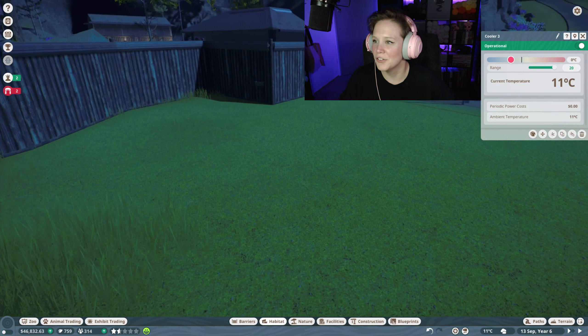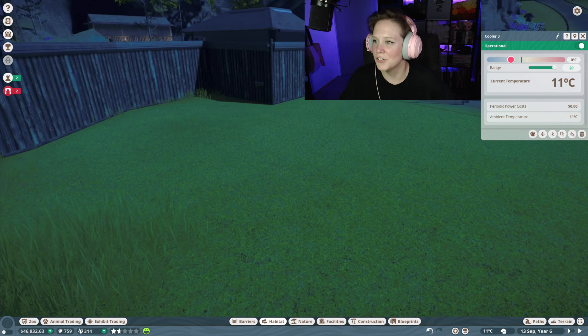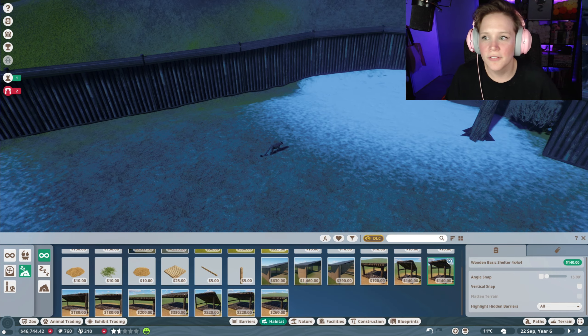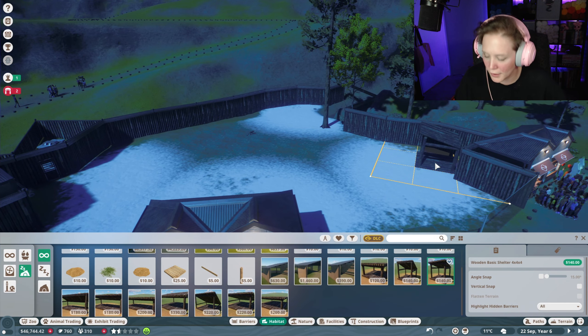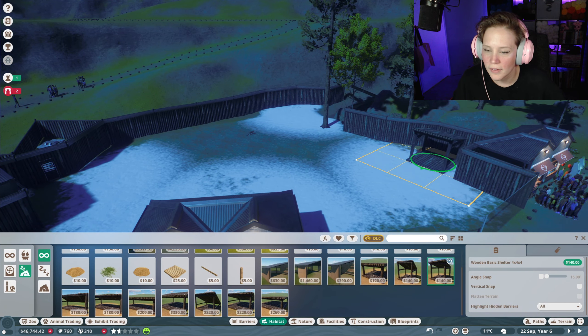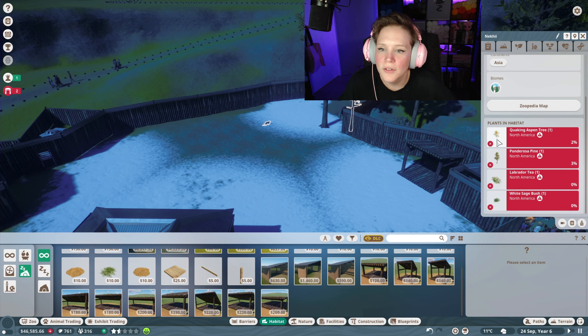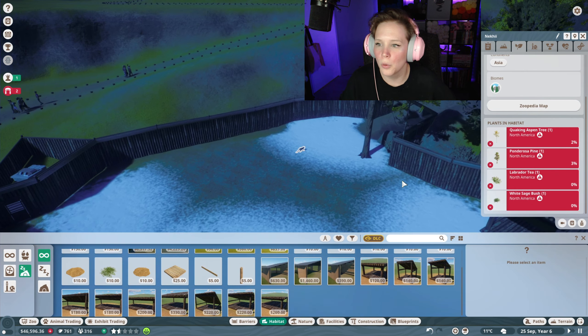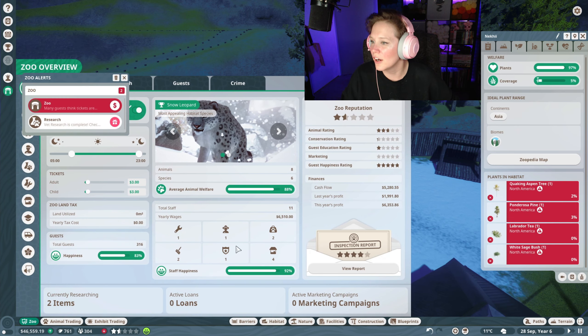We've got coolers just about everywhere, so now we can go into terrain and start adding some snow. We now have her temperature just about perfect. We just need a hard shelter for her — no big deal. Let's go into habitat beds and shelters. Since it's only her, one shelter should be plenty. I want to find a good spot where she won't feel overwhelmed. Environment-wise we've got some things that don't quite make sense — we'll move them and start putting in some plants.